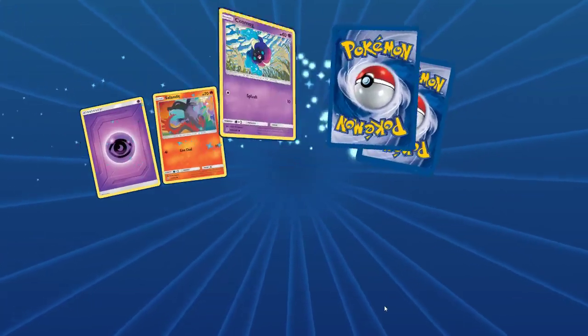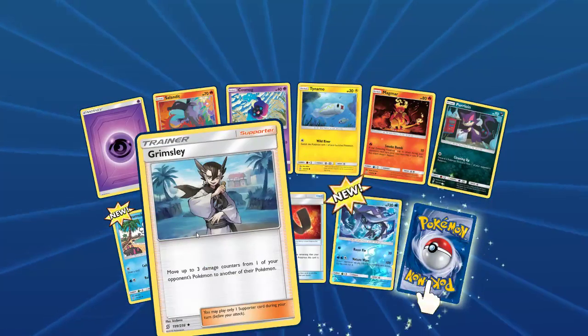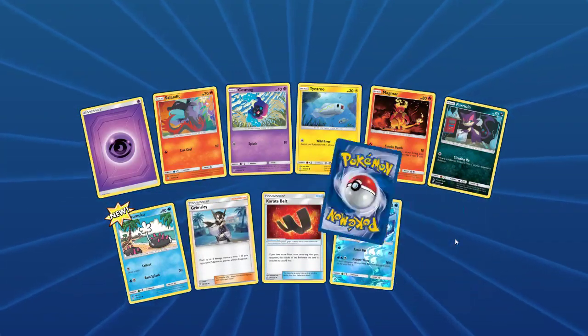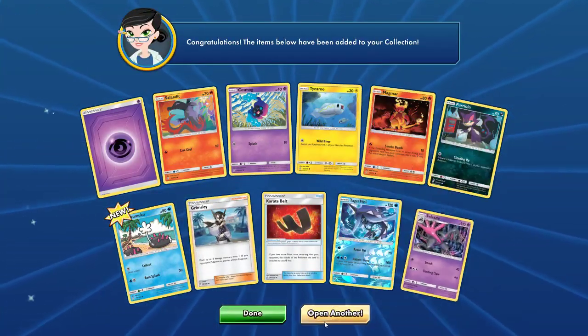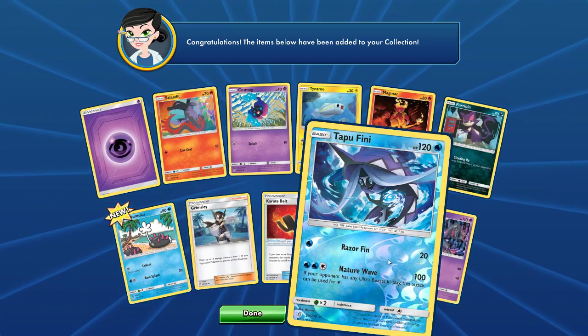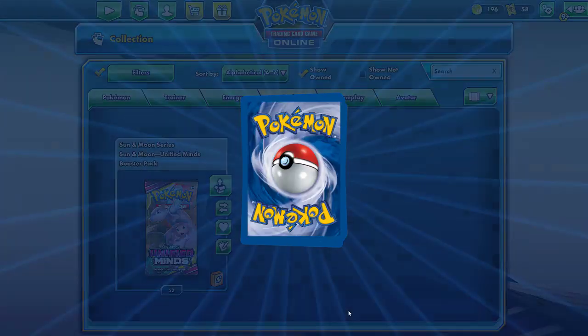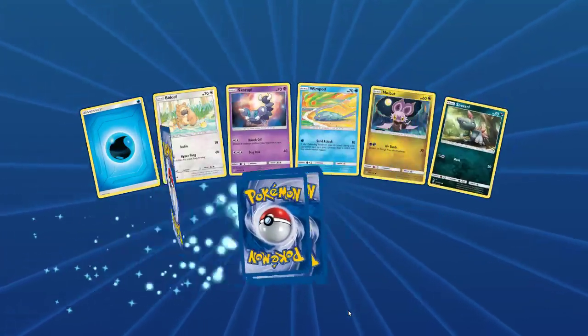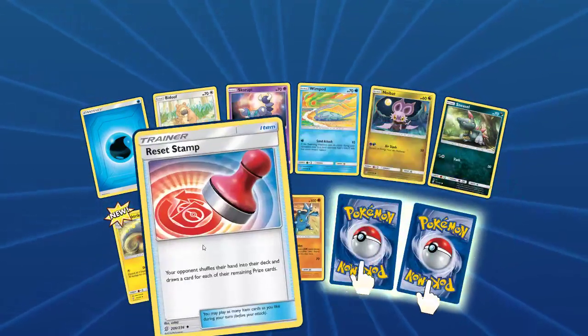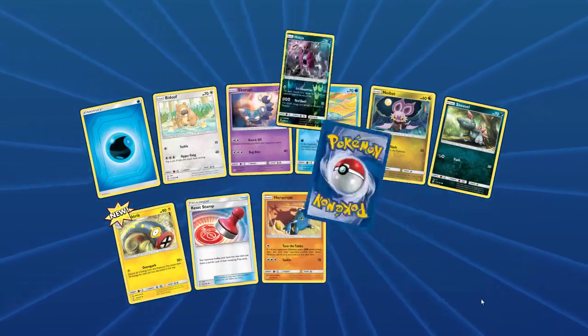I will definitely be sure to pass them along his way. Karate Belt, Grimsley, Tapu Fini, and Salazzle — I love to see them staying in the format. I love the Tapus, they're absolutely amazing cool Pokemon. Maybe the cards aren't too great, but it's okay. Reset Stamp — one of my favorite new cards. I love that card.